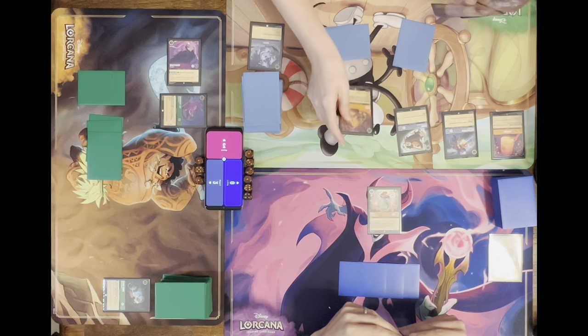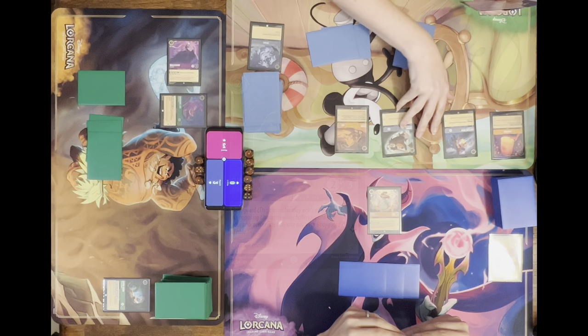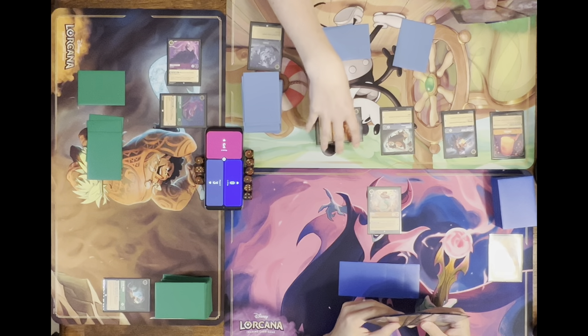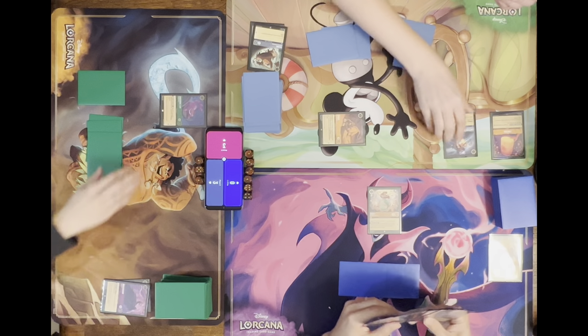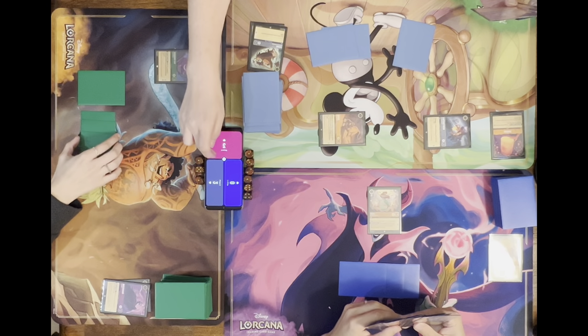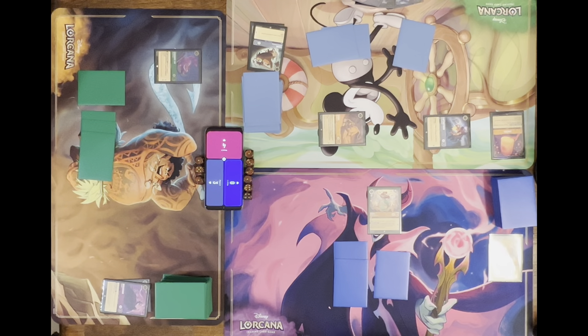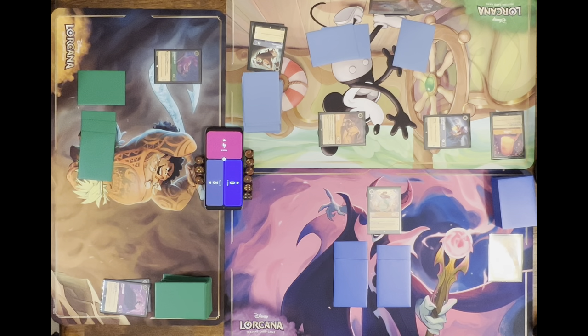Is it two for Simba? Are you going to bring him in exerted or ready? I'll bring him in ready. I'm going to take out your Maleficent with Goons and quest for one. I missed that song by one card — that could have at least gone to my hand with Ariel last turn. I'll ink it.